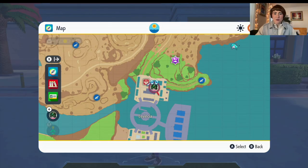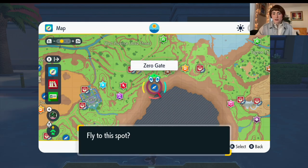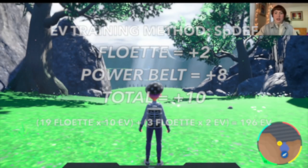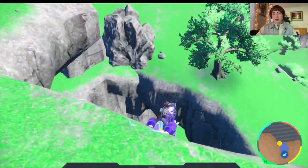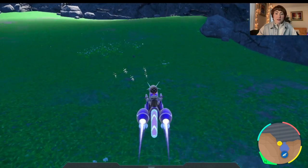We're going to go into Area Zero because we can get two EVs for this instead of one — I'll show you guys how this works. This is the fastest way to get to Area Zero. We need to faint 19 Flittle, and I'm going to track it in my handy dandy notebook. Flittle also gives speed EVs, by the way, so if you guys are somebody looking for a good speed EV spot. Oh, there's a Flittle — there's a bunch of them! Yay.